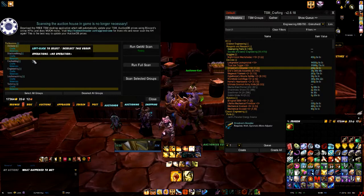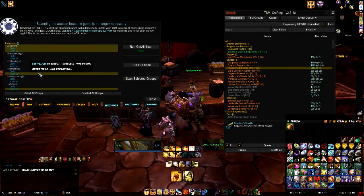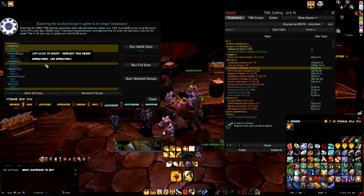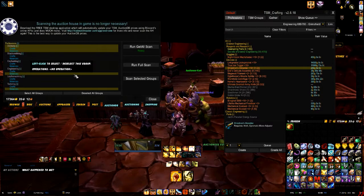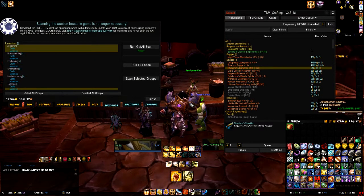Now as you can see, this is your auction database - these are all of your professions, various characters and that. As you can see there are operations - and understand this is the depth of this add-on, there is so much you can do and set up. This isn't a tips-and-tricks video on how to get the most out of it - not at all. This is just something that helped me out as a very beginner.